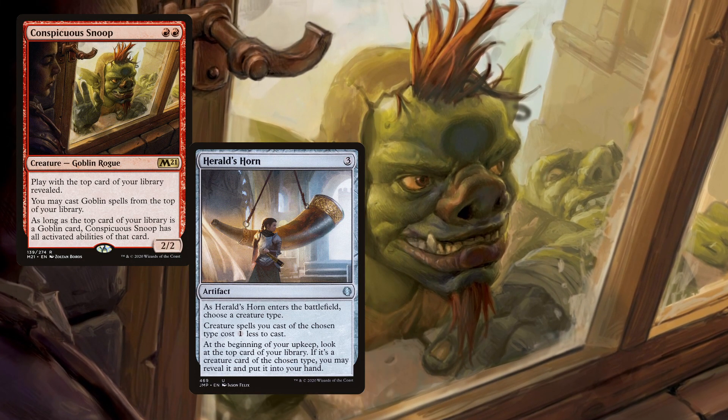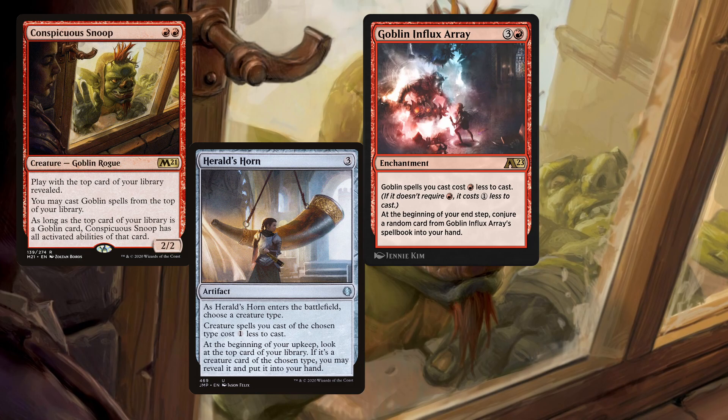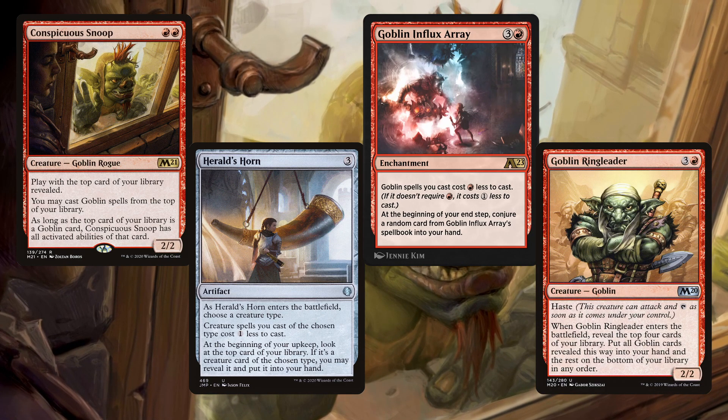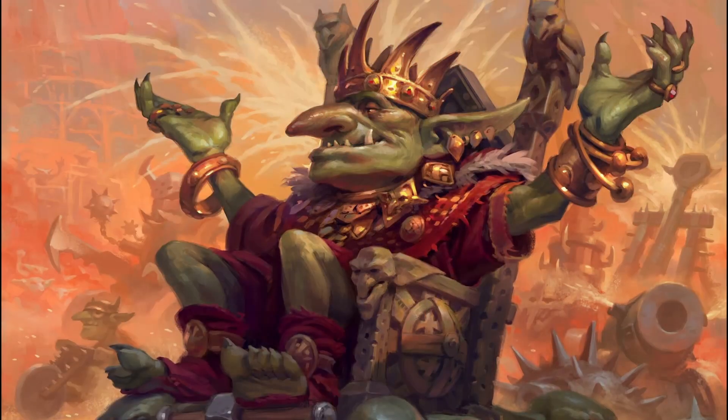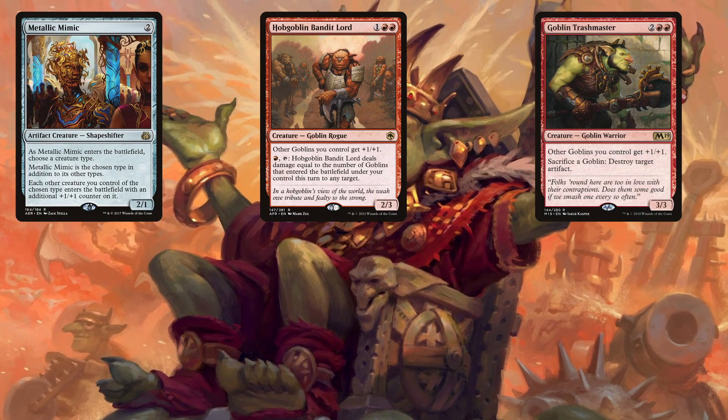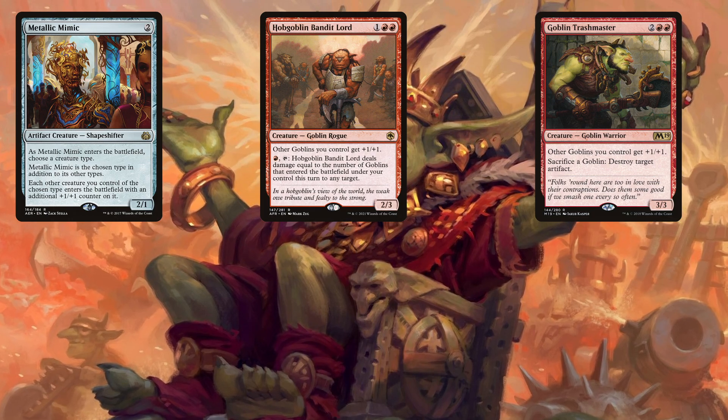A big reason that goblins are so good is they have a surprising amount of card advantage. Cards like Conspicuous Snoop, Herald's Horn, Goblin Influx Array, and Goblin Ringleader mean there is plenty of cannon fodder. And an even bigger reason why goblins are so powerful — or frustrating depending on which side of the table you're on — is the amount of lords they have. Metallic Mimic, Hobgoblin Bandit Lord, and Goblin Trashmaster are only some of the cards to give those gobos a boost.